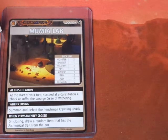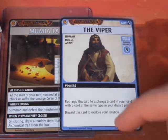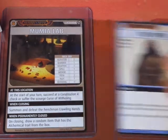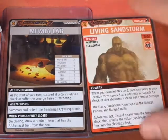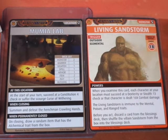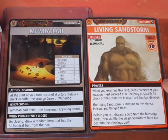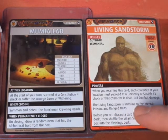We have the Viper in our hand and haven't been using him, so let's use his Discard to explore your location power and do another exploration. That way we don't have to deal with the Momia Lab effect again. We found a Living Sandstorm. He is immune to Mental, Poison, and Range traits.